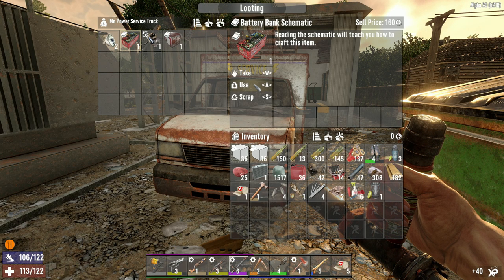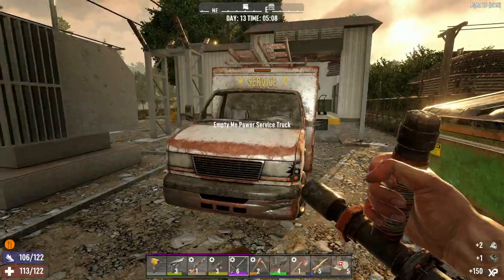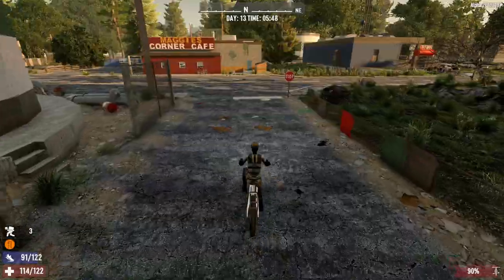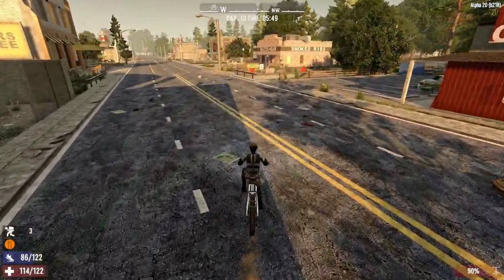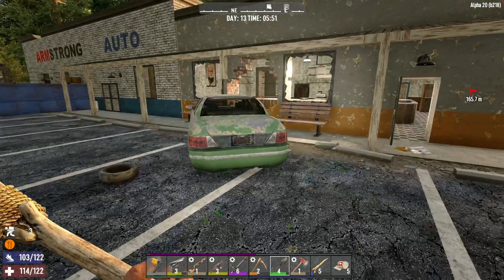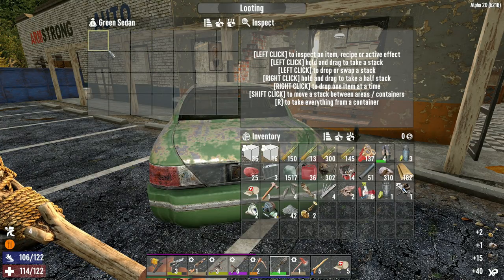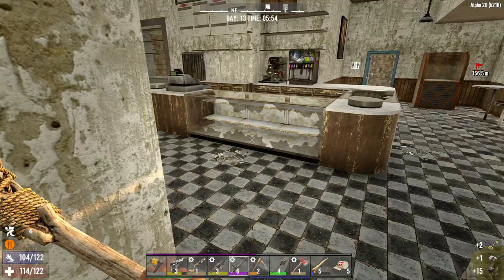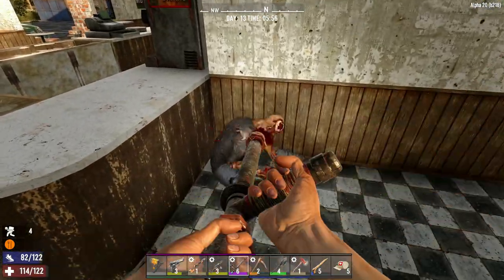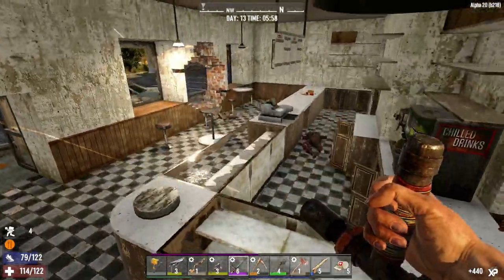We got a battery bank schematic, the dart trap, and some robotic parts from this Mo Power service truck — those service trucks actually look like really really good loot bins. Here we are at the business district, we should be able to find a few more cars. There are quite a few cars at that Armstrong Auto place over there — maybe that'll be a good place to find a wrench. An auto shop I think would be a decent place. Let's go in here, there should be some sinks to search at least.